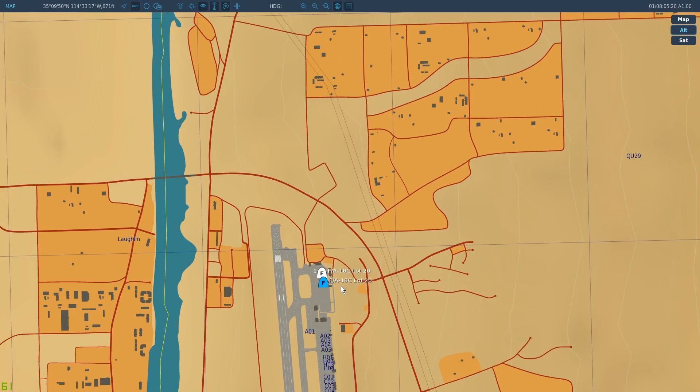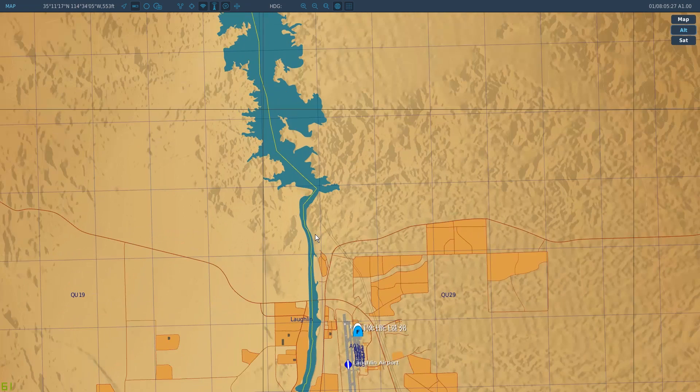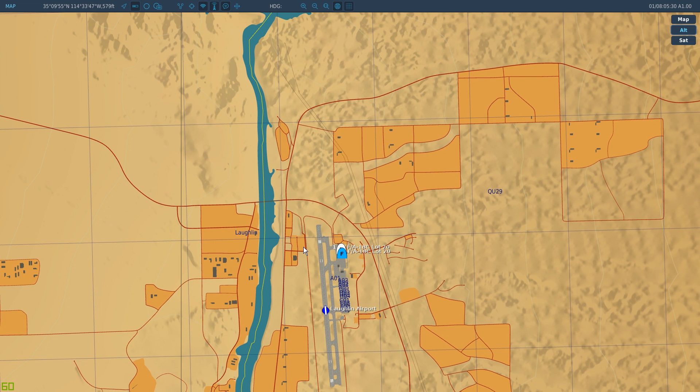One thing to note, especially on the NTTR map with these Air Force bases, is that carrier brakes are strictly forbidden at most Air Force bases. You can do a more gentle, higher-altitude brake that US Air Force jets will use, or simply do a nice long straight-in approach. The reason is that there are multiple types of aircraft — large, small, high performance, low performance — more likely to be around an Air Force base, whereas a Naval Air Station is more likely to just be high-performance fighter aircraft.